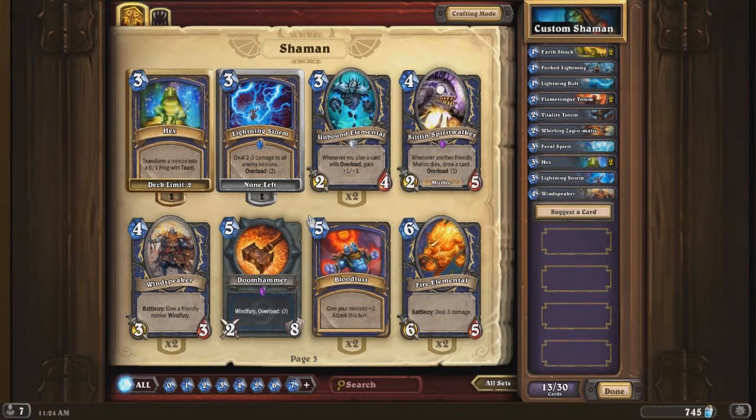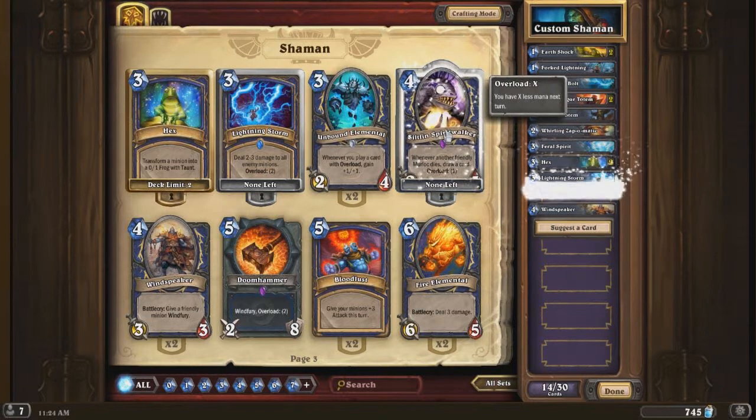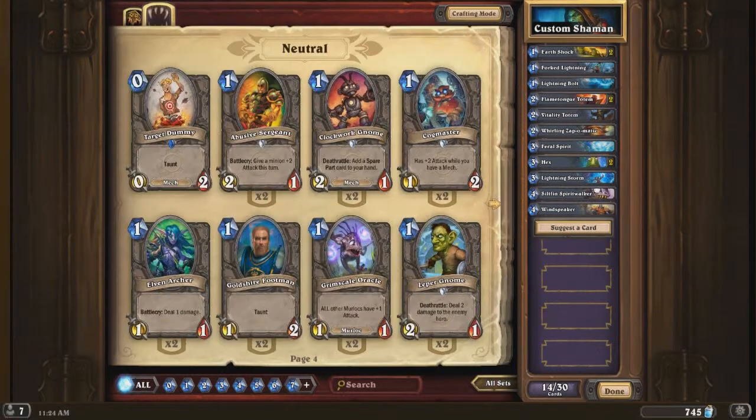Now let's move on to some actual murlocs. We have a Siltfin Spearwalker, which is a 4 mana cost 2/5 - whenever another friendly murloc dies, draw a card. Overload 1.